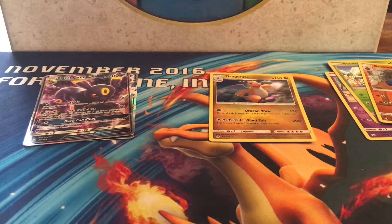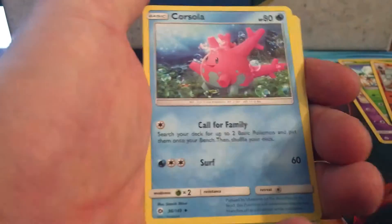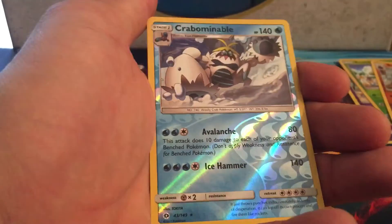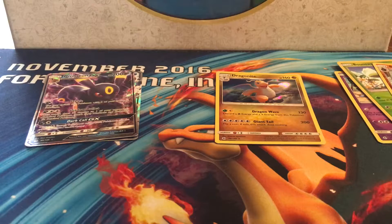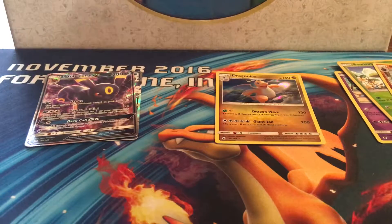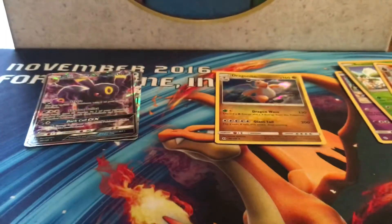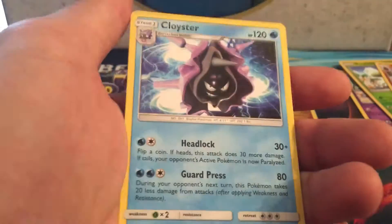Last two packs. One pack: Turtonator, Drowzee, Beautifly, Skimmory, fairy energy, Energy Switch, Corsola, Bronzor, Compoundable, reverse holo rare, and a Toucannon. Final pack: Snubbull, Litten, Torkoal, Yungoos, fighting energy, Dragonair, Poison Barb, Torcat, Persimian reverse holo uncommon, and a Clawitzer rare.